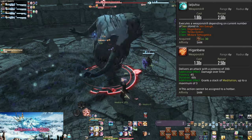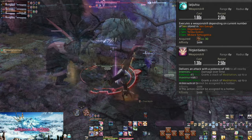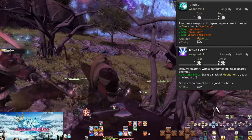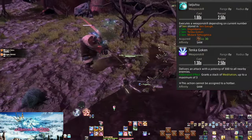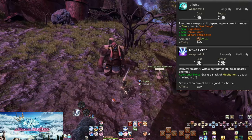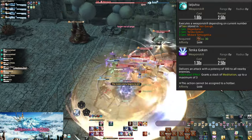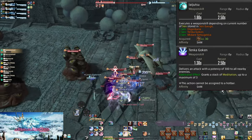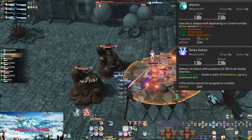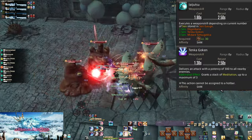Refresh the dot when it falls off and you think the enemy will live long enough — if it won't live long, skip it. Level 40: Tenka Gouken. This is why our AoE does not have a way to get Setsu — only Getsu and Ka. Requiring 2 Sen of any type, it's an AoE doing 300 potency to all enemies in a 5-yalm radius around you. If you're fighting 3 or more enemies, there's no reason not to use Tenka Gouken.